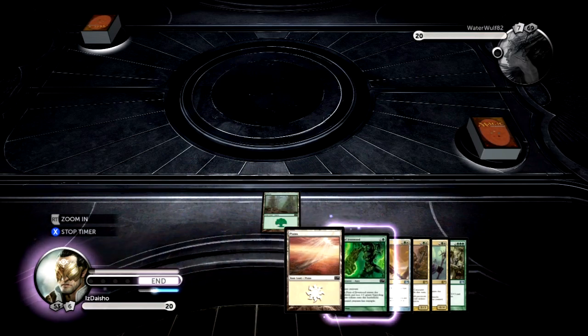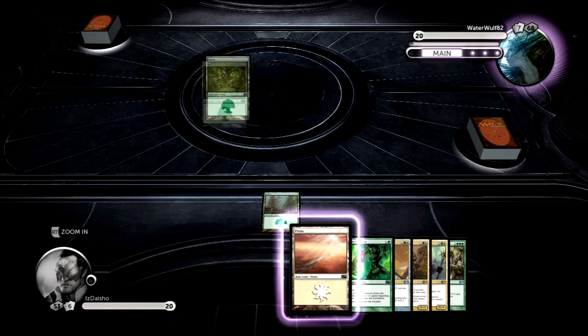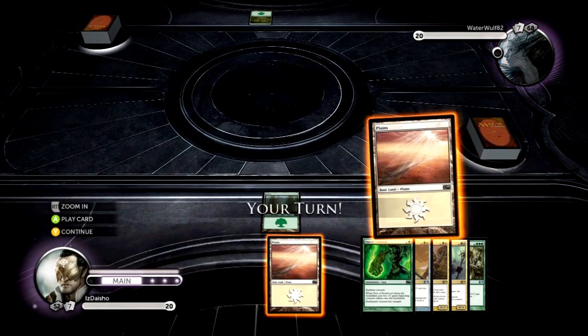The good thing about Fist of the Ironwood is sometimes you can just put it on your opponent's creatures, and then you still get the tokens, and all you give them is trample. So if you put it on like a 1/1, it's not a big deal. And the better play is when you can actually put it on something relevant and make the trample part good.